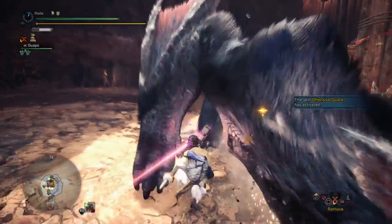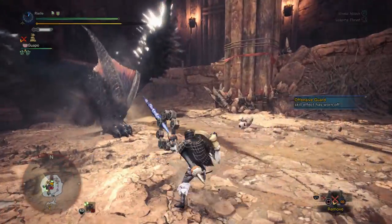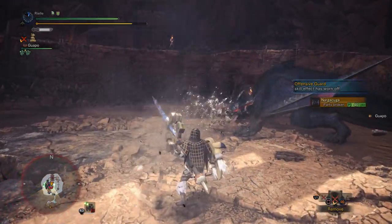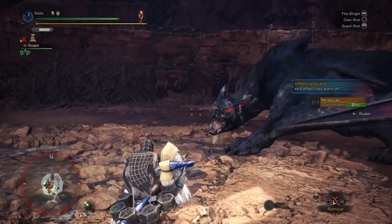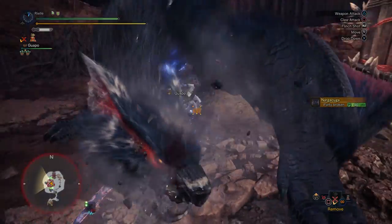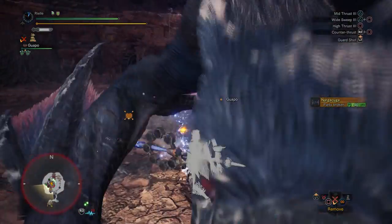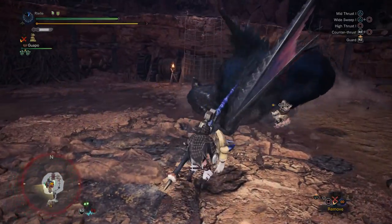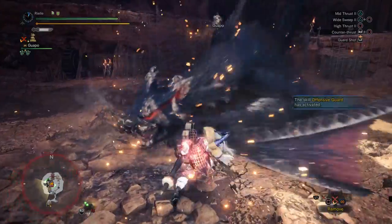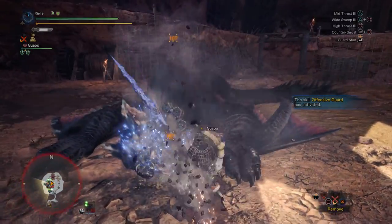Here I was demonstrating that Power Guard isn't going to activate Offensive Guard even if your timing's good. I find that ever since I started using Offensive Guard, I've been using Power Guard so much less — it just seems more rewarding to get the timing for Offensive Guard compared to just getting the counter attack from Power Guard.